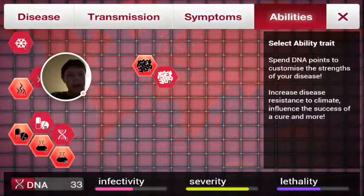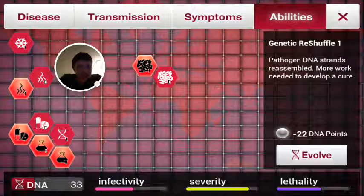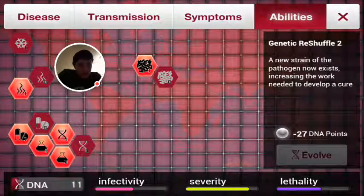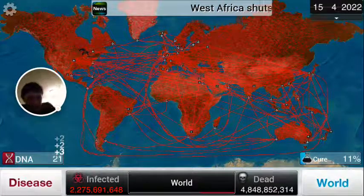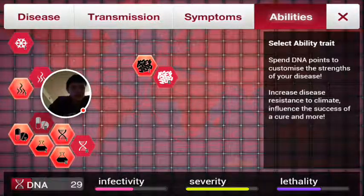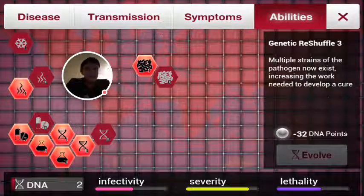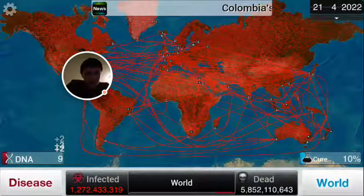Another good ability is Genetic Reshuffle — it basically changes the DNA of your pathogen, making it harder for a cure to be developed. You want to upgrade that. The second tier is a New Strain, and the third is Multiple Strains. So your bacteria goes from one strain to essentially being like the flu, considering how many strains the flu has. This significantly slows down cure research.